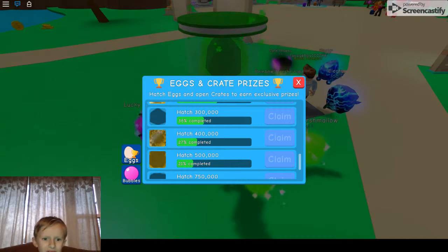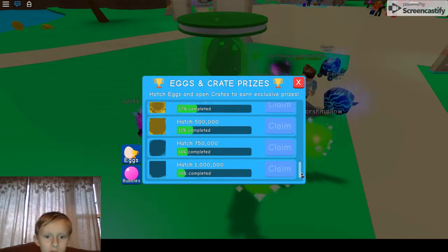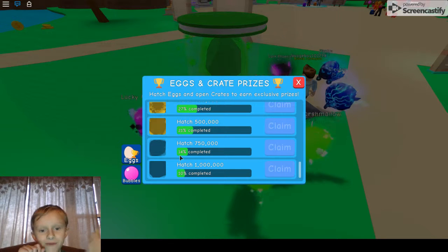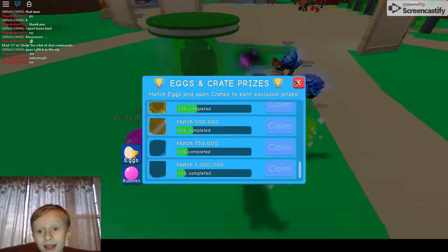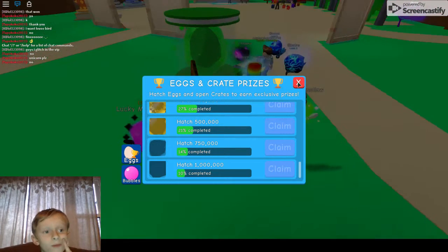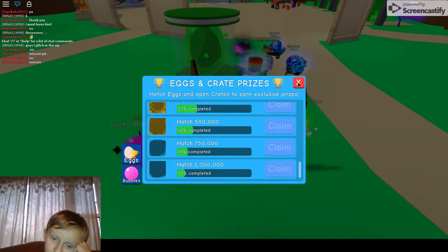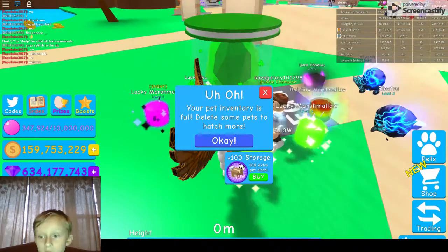Oh my god — that looks like a shiny Dominus Hydra, I think. At 500,000. And if we ever get 750,000, we get a rainbow shark. And if we get a million eggs — which will be in like a million years, so that means like one egg is a year — we get an evil shark.